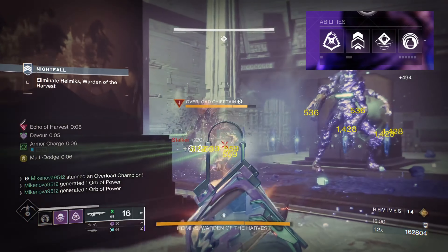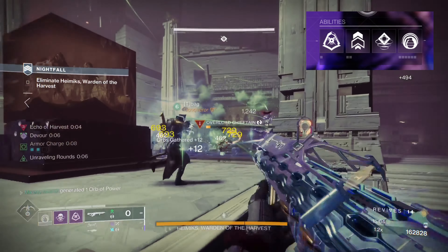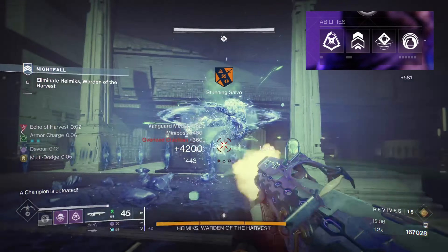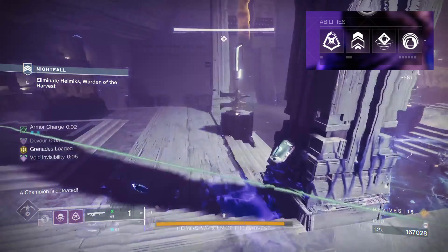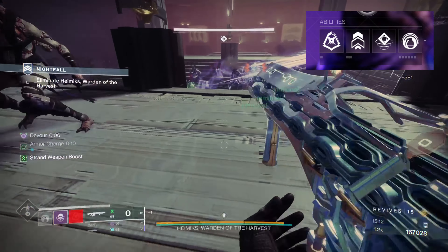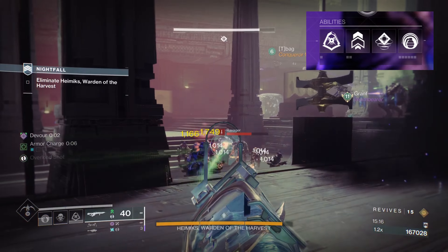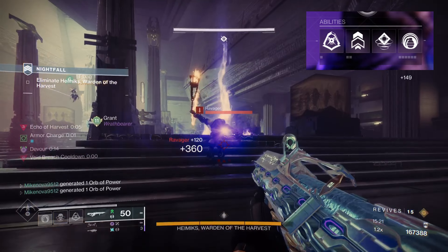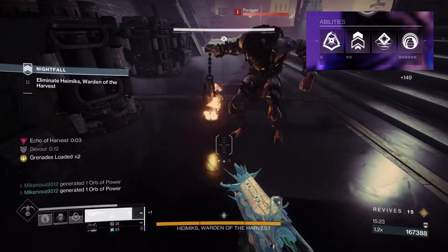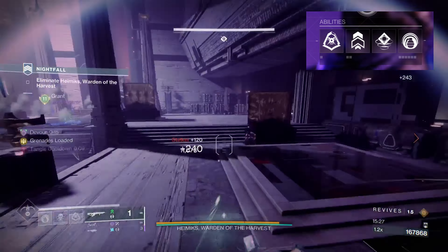For our abilities, we want to run Marksman Dodge, which reloads weapons upon dodging. It also has a lower cooldown, so if we ever need to pull back, we can get back into the fight quicker. The jump selection is up to you — I recommend Triple Jump. We only have one melee choice, the Snare Bomb, which can be used to weaken targets for orbs or as another source of invisibility. For our grenade, I recommend Suppressor Grenade. You will constantly be able to suppress enemies, thanks to the increased grenade regeneration we get from Devour.